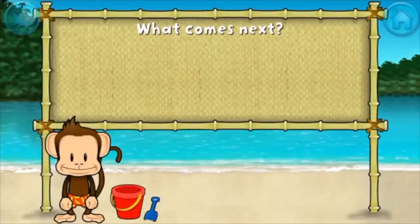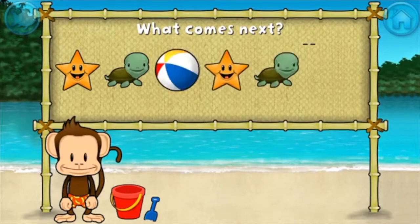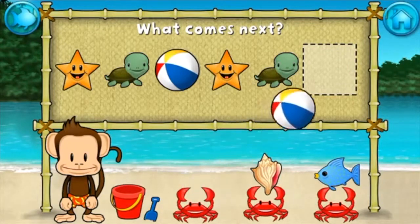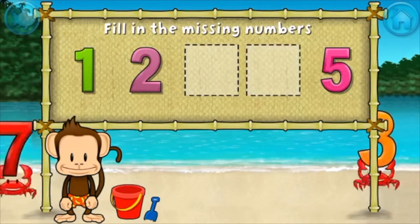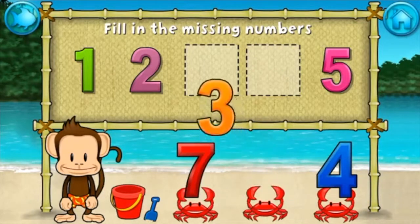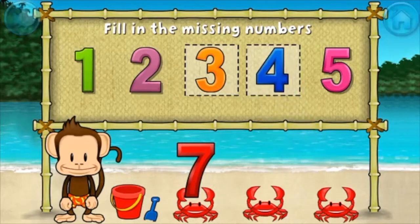Here's a pattern: starfish, turtle, beach ball, starfish, turtle — what comes next? Beach ball! That's right, the pattern is starfish, turtle, beach ball. One, two, five — these numbers are in order. Fill in the missing numbers: three, yes; four. One, two, three, four, five. Spectacular!